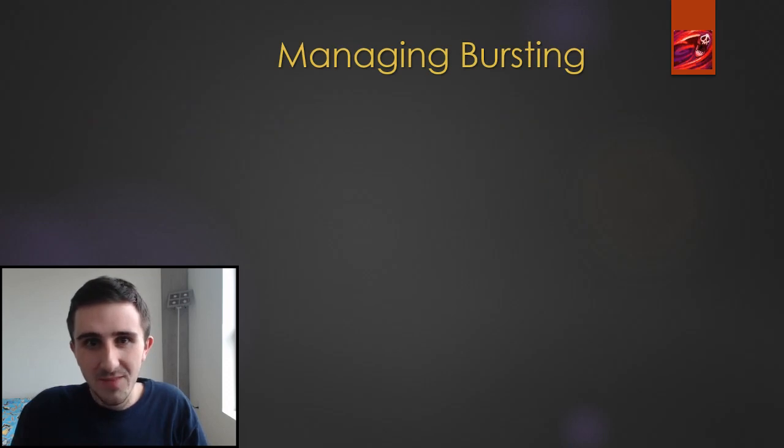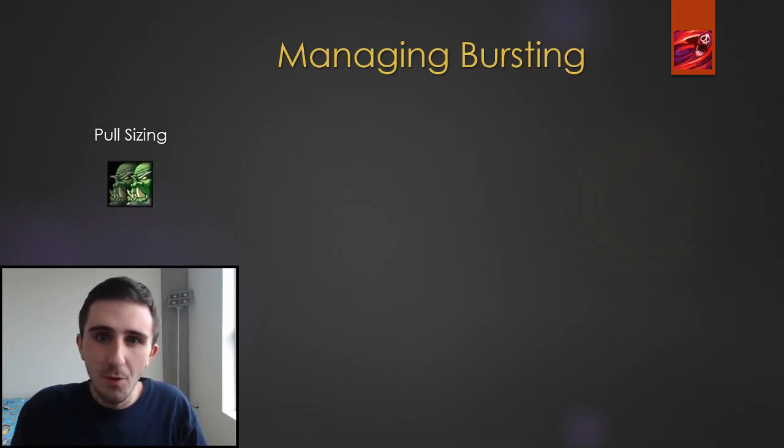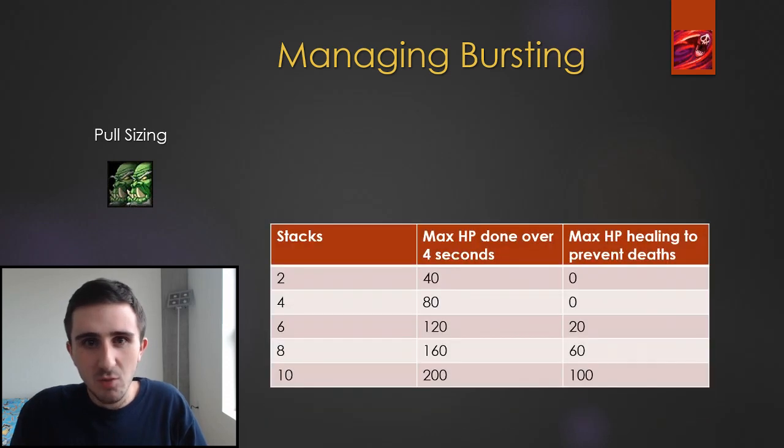So how do we handle Bursting? The first place is when you're designing your routes. As you size your pulls, you need to consider that as you start adding Bursting over the 5th stack, it actually becomes lethal by itself. Those first 5 stacks of Bursting, because each one only deals 20% of a player's health, can't actually kill a player without external damage. But when you start getting to the 7th, 8th, 9th, 10th stack of Bursting, by the time you've added that 10th stack, your healer has to cover the entire health bar of your group — they have to heal that much for each player during those 4 seconds to prevent any deaths. This can be helped greatly with defensives, but those 10 stacks are very lethal and more than twice as lethal as 5 stacks.